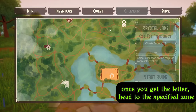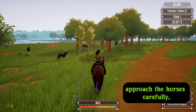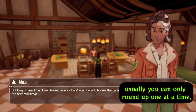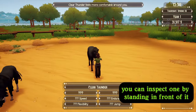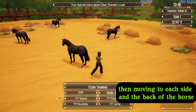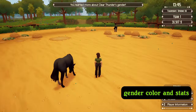Once you get the letter, head to the specified zone, open your map, and look for the wild horse icons. Approach the horses carefully, as they tend to scatter when you approach — usually you can only round up one at a time. Once you have the horses that interest you, or the whole herd, in the pen, you can inspect one by standing in front of it, pressing E to inspect, then moving to each side and the back of the horse and pressing E to inspect each time. This will let you know the horse's height, gender, color, and stats.